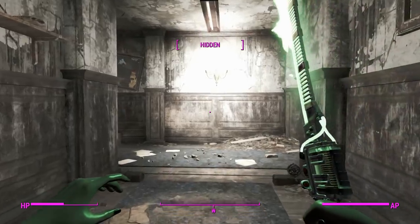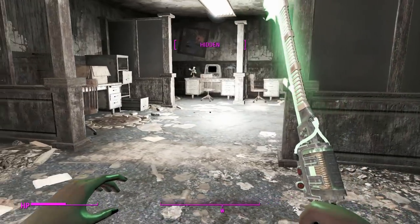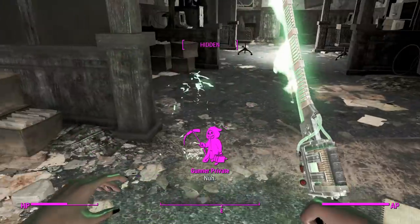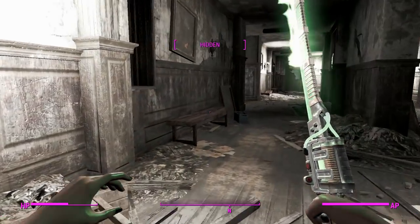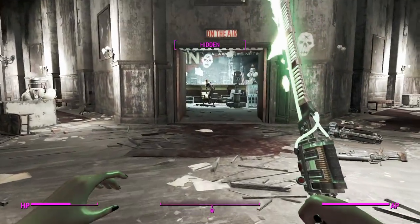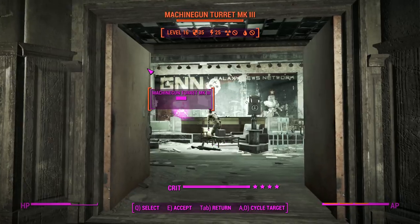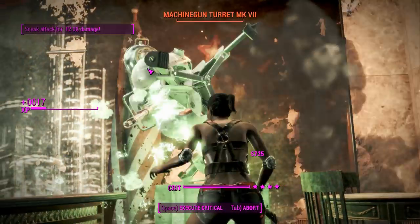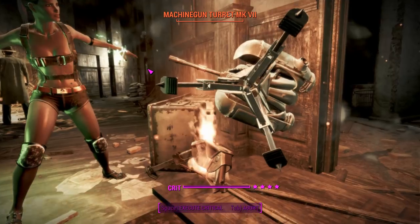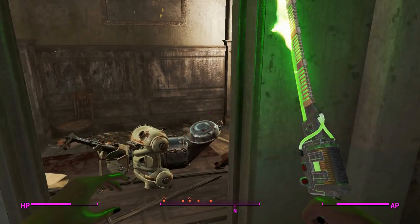Not really impressed so far with these weapons. Let's see if the plasma katana can pick up the slack. With a cheeky sneak attack critical we can obviously do heaps of damage, but that's not really anything noteworthy because I could be doing that one-shotting thing with a basic switchblade. We'll do some cheeky VATS action here with Blitz, and yeah we do suffer a little bit because we're no longer getting sneak attack criticals.